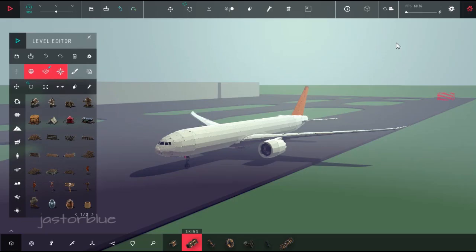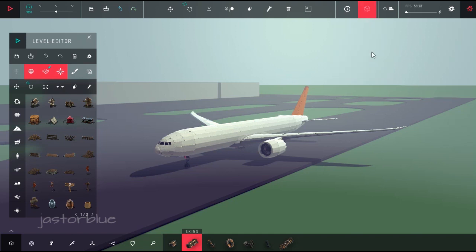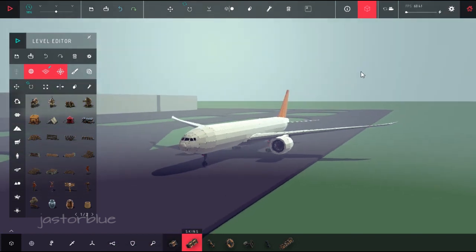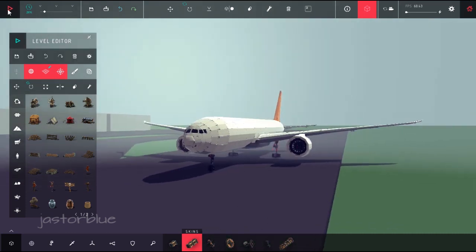I have loaded the airport in my level editor, then load the airplane. Then I click on the free build mode icon. I enable the make machine invincible mode. Load the time scale to change the simulation speed. Then click on the play icon to switch from build mode to play mode.